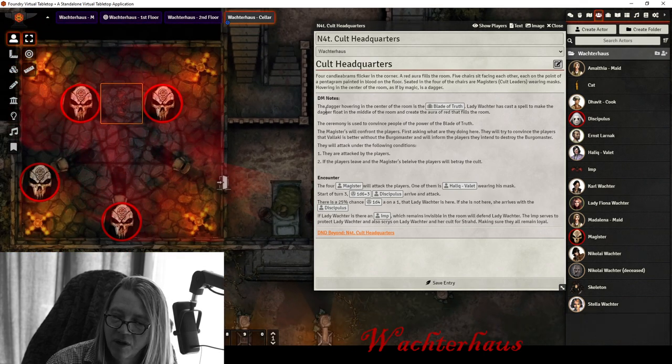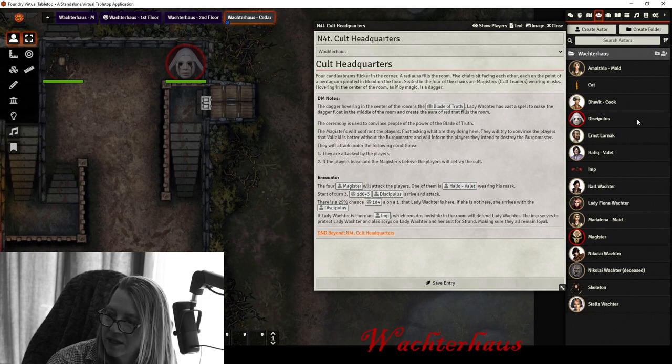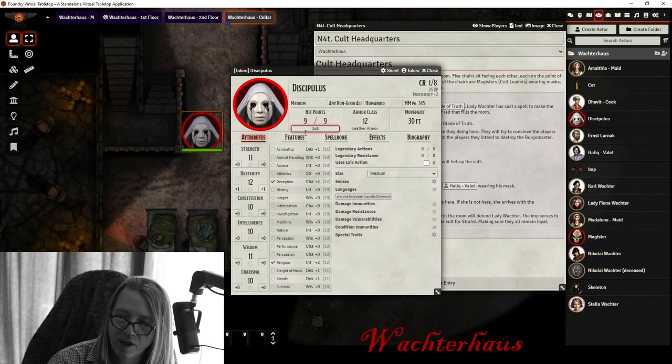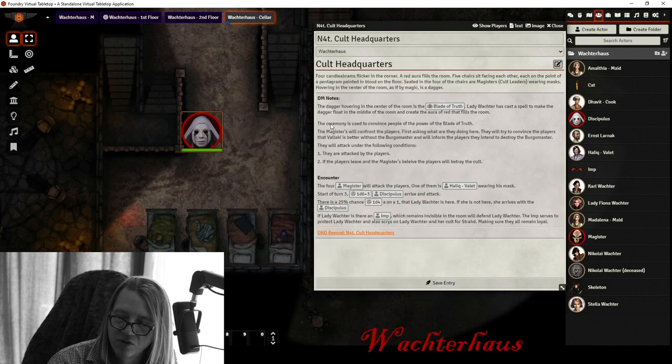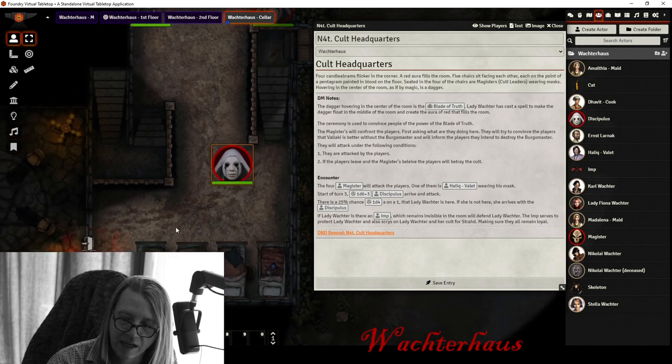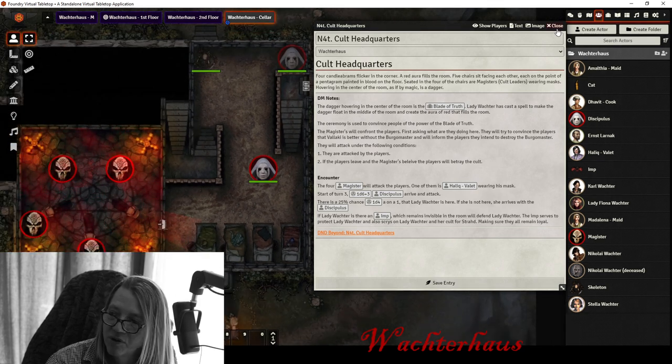By turn three of combat, 1d6 plus three disciples will come down the stairs and begin attacking as well. These are regular cultists with low hit points and a single attack, but devoted to the cause. You could end up facing four cult fanatic leaders with multi-attack and spellcasting, plus six to nine cult disciples showing up — and while the disciples only have nine hit points, action economy becomes a serious concern. This could turn pretty sour, pretty quickly.